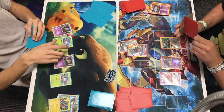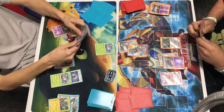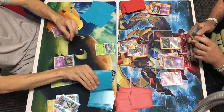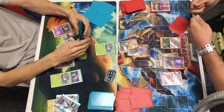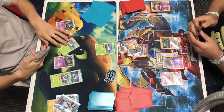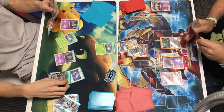Doing 120 - knocking out that Coco, and with weakness it was more than done. We do see Sycamore. He did attach Choice Band onto that benched Golisopod. He plays down another Wimpod - he has 2 benched Wimpods and 2 Trubbishs. We see that evolve right away.